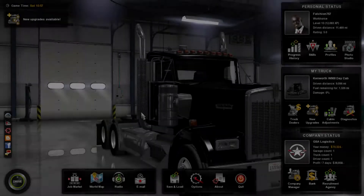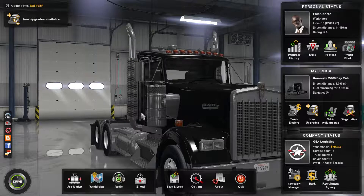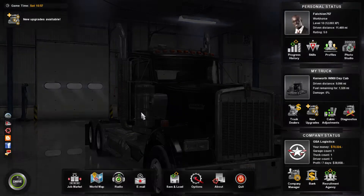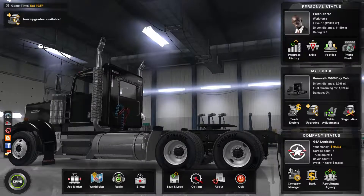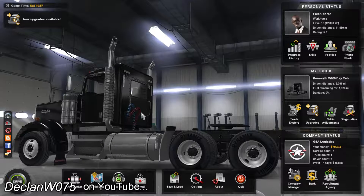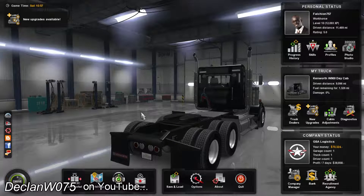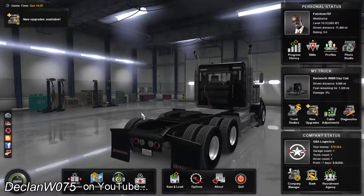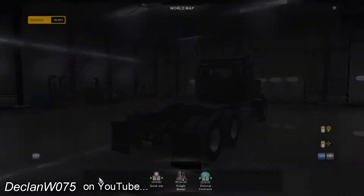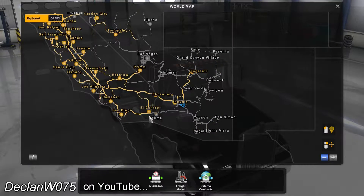What's up, my modern day ninjas, it's Faustion with you once again and we are back on American Truck Simulator. It has been quite a while, but a big shout out to my boy Deck — he hit me up this morning around 4 o'clock my time to let me know that the 1.3 beta was out. What that includes is the Arizona map added to the game.